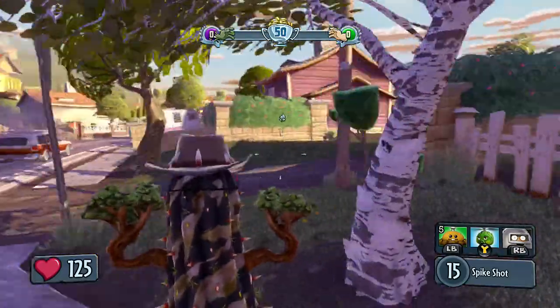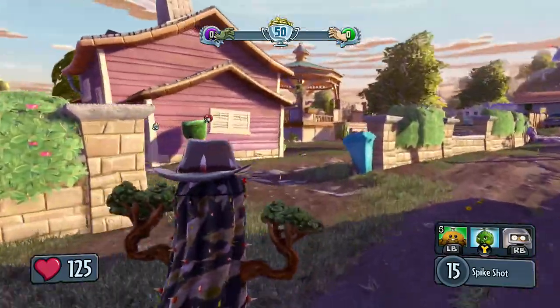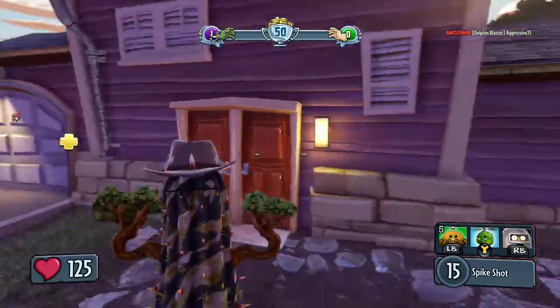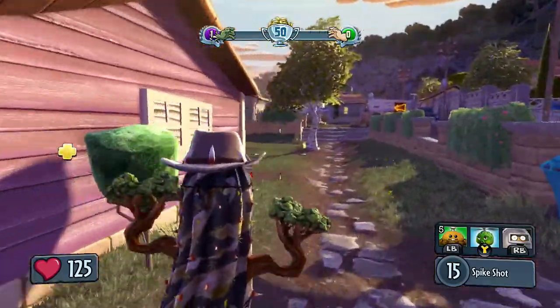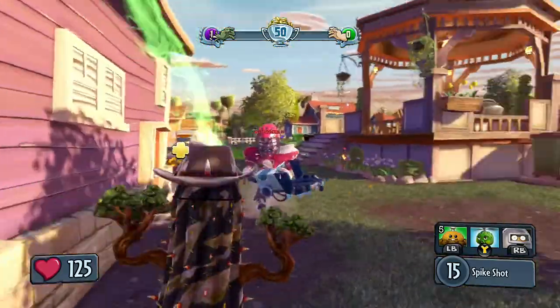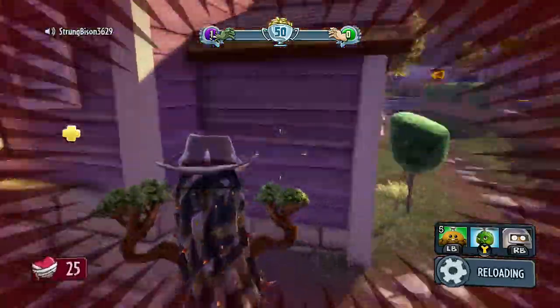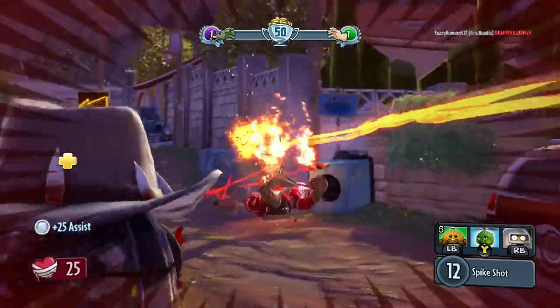I'm going to try to demonstrate them or show them in action. So we'll start with the little potato mines. The potato mines are a little different obviously because they're little. They go well in guns and graveyards because they kind of camouflage in the grass as well, so that's pretty useful.